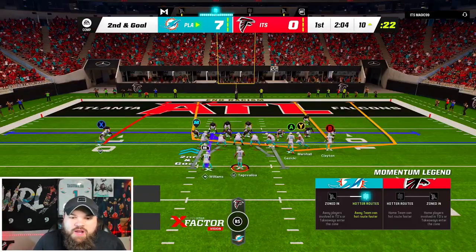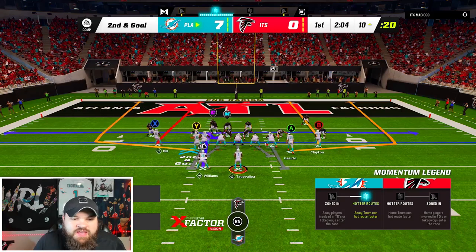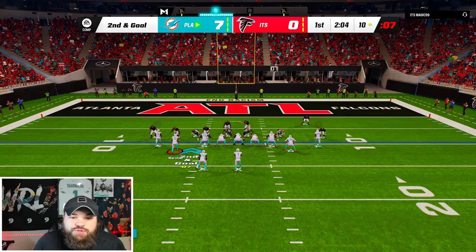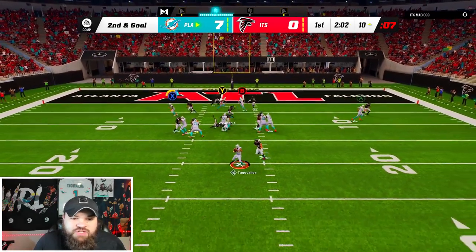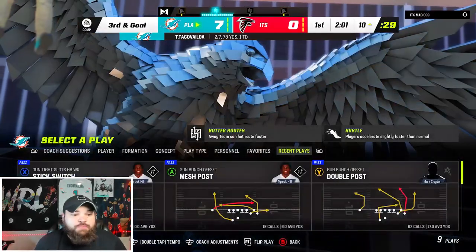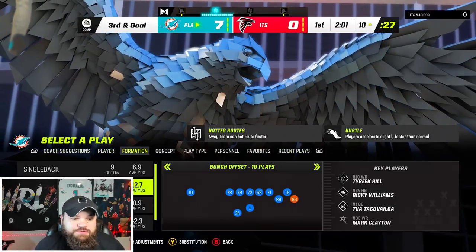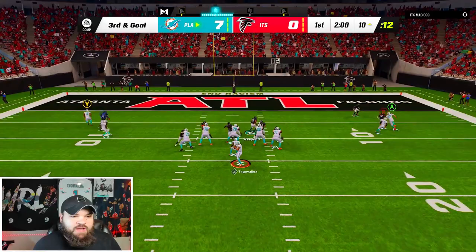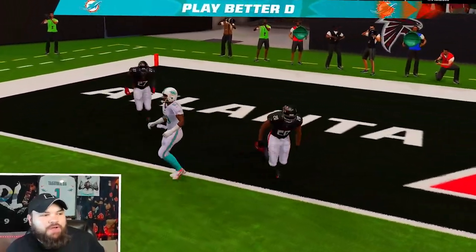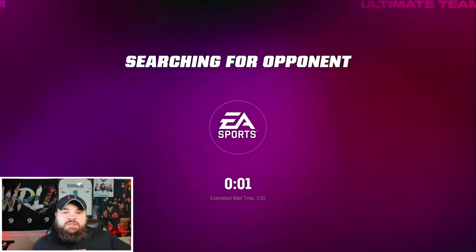Pro tip: never try to AG with like a 5'10 receiver — bad things will happen. Red zone is a place where I've been struggling recently. We have Tyreek Hill wide open but for some reason we completely ignored that. I'm going to be a little nasty right here — we should have Mark Clayton immediately. Bam — touchdown, put up seven. And he literally just quit out.